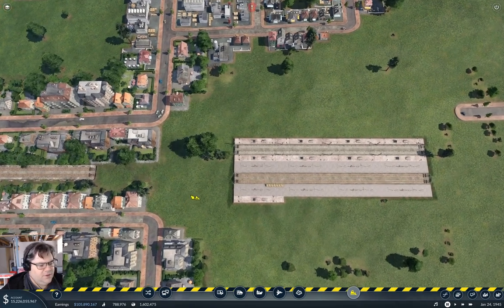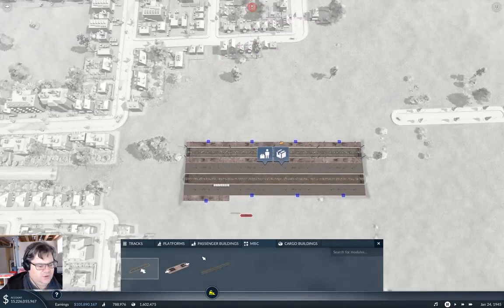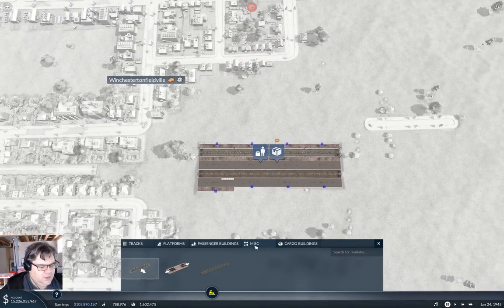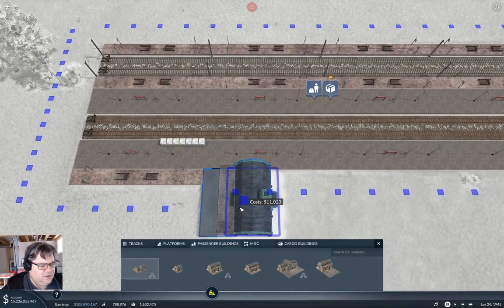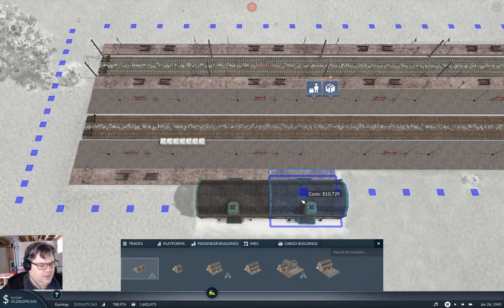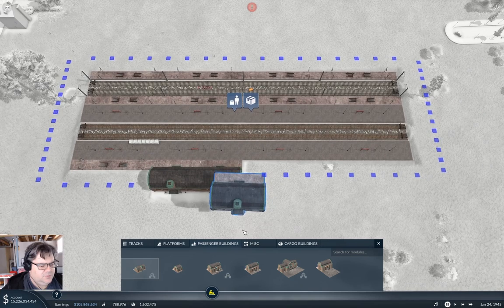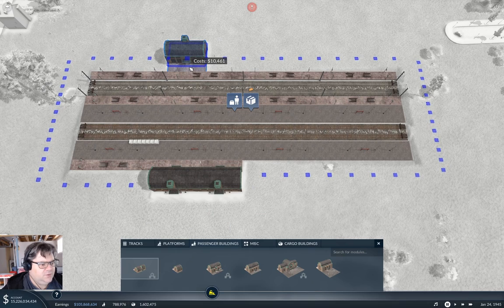We go back in here and configure it. We're going to need a passenger building on this side. Let's do a double passenger building there. And we'll need a passenger building on this side too. And then we'll put a cargo building over here.